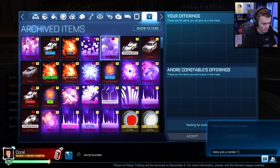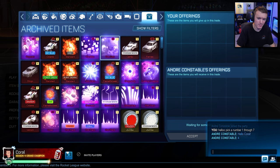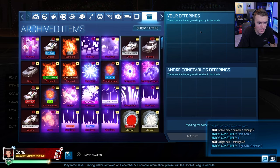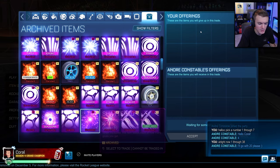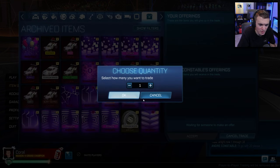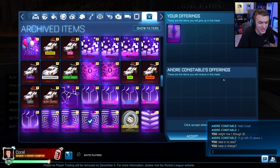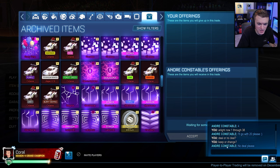Hello! Pick a number 1 through 7. Come on, Andre. He picks 4 — finally someone says my favorite number. Now 1 through 38. He goes with 20. Over to 4, row 20 — Labyrinth. This should be an easy no deal. Keep or change? No deal, please. We're getting rid of that — it's disgusting, gross.